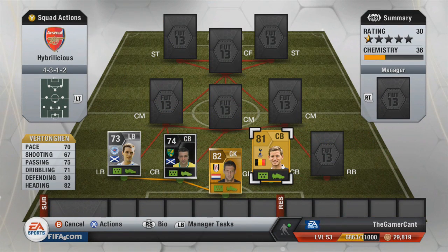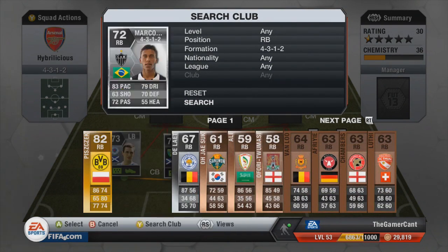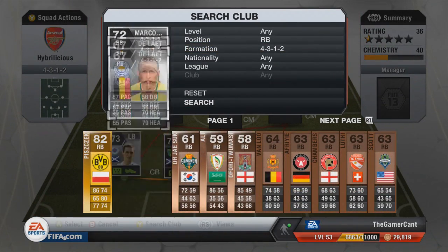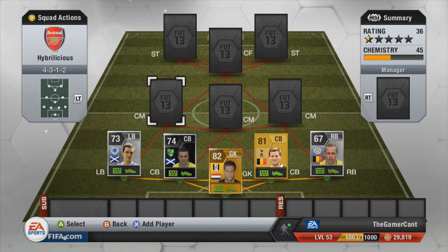The second of the two center backs is Jan Vertonghen — not in-form obviously, you can get in-forms and Team of the Year versions, but I've gone for the non-in-form one to keep the price down. At right back we have Richie — very very quick, 87 pace — a very very rapid right back indeed.